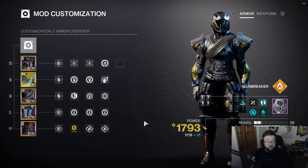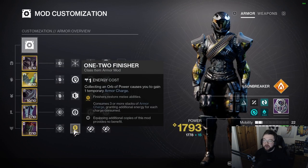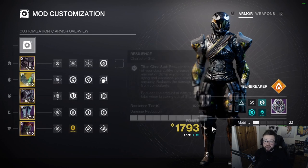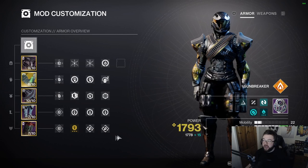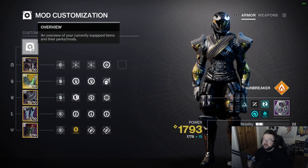Finally, on the class item: collecting Orbs of Power gives a temporary armor charge. This lets me consume all the armor charges built up from Fire Sprites and orbs via my finisher mod. If I can't retrieve my hammer quickly, I'll get an enemy low, finish them with my finisher, consume all armor charges, and get a big melee energy burst back. I also run Outreach — using my barricade reduces melee cooldown — as another way to get my hammer back.